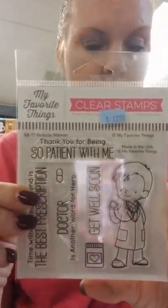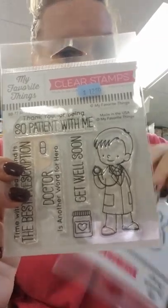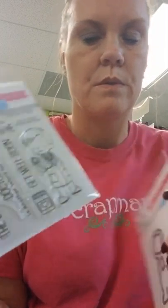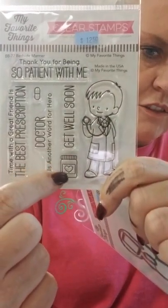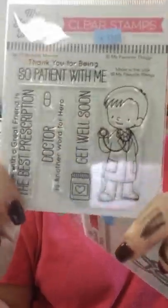Next is Bedside Manor — this cute little doctor set also from the last release that sold out before we got any. He has a coordinating die. Sentiments include: Thank you for being so patient with me, Time with a great friend is the best prescription, Doctor is another word for hero, and Get well soon. You've got a little pill, a jar of medicine with a heart on it, and the cute little male doctor with a stethoscope. We also have a nurse from the last release, so we now have both a doctor and a nurse.